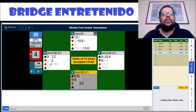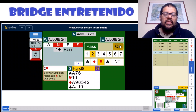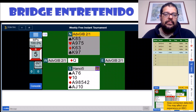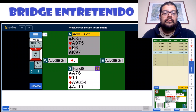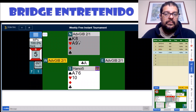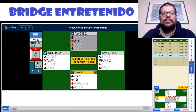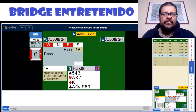Hand number five: the two hearts bid shows a great heart suit and a great hand in general. Now we bid six no trump. They start with a diamond, we let them win, and now it's our turn. That's good enough for 100%.